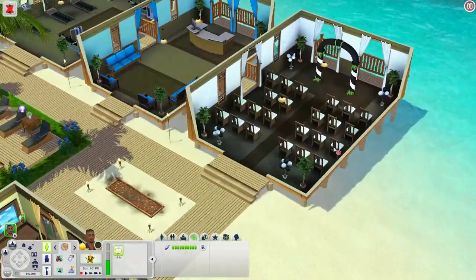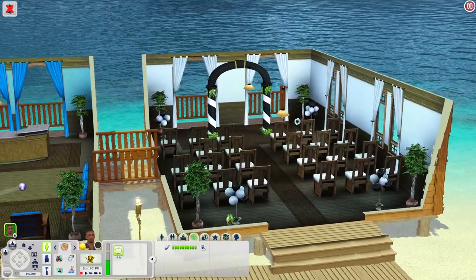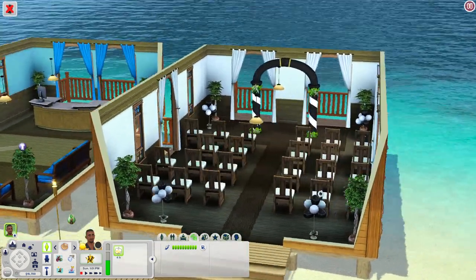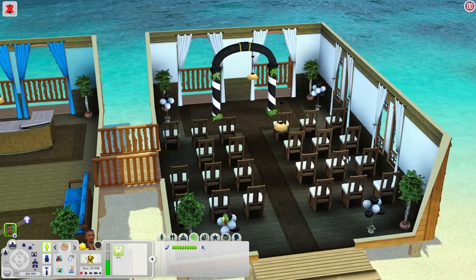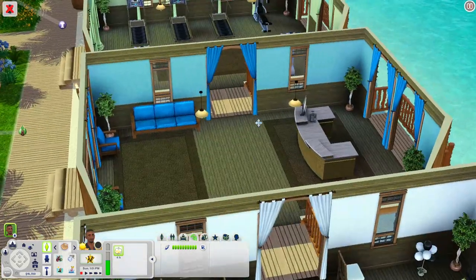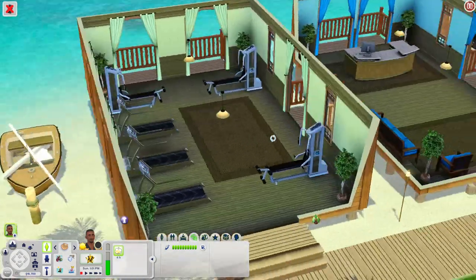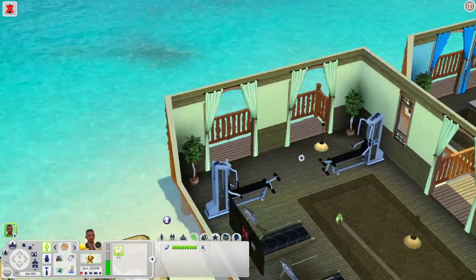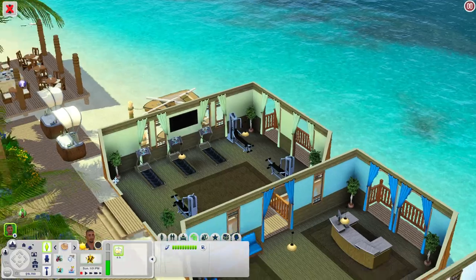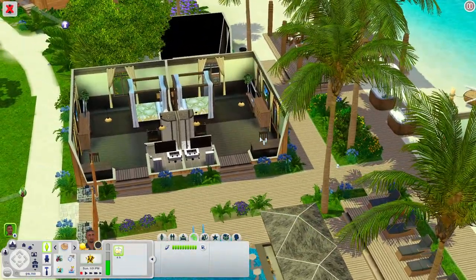Over here in this section there appears to be a little wedding chapel, so you can have your sims get married here — that would literally be so cool, going on vacation and getting married. Over here you have your front desk area with a little sitting room, and a gym area with treadmills, weight machines, and TVs. You can even come out here and stand and look out at the ocean.